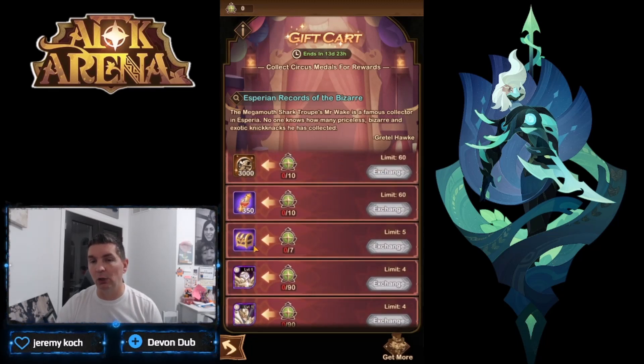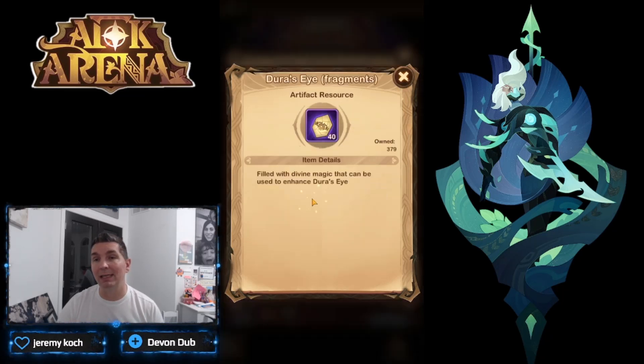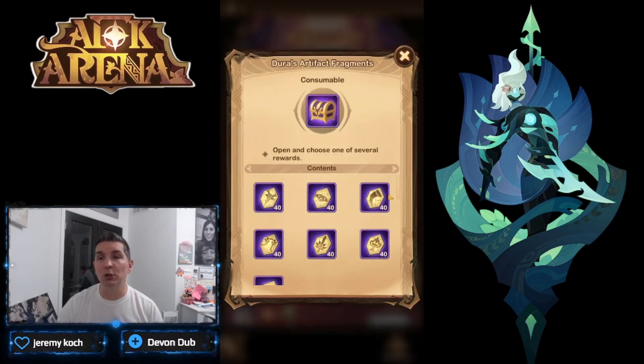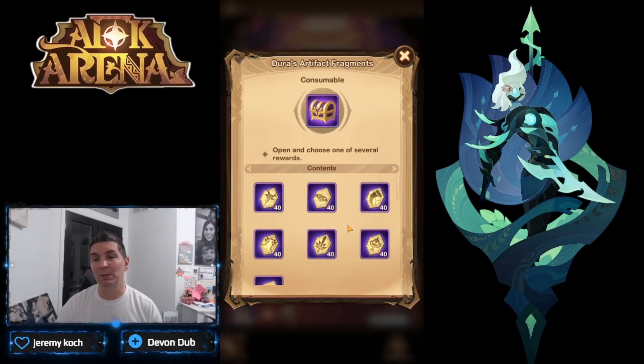One thing to point out for early players: if you're relatively early into AFK Arena, the Duras Artifacts are actually super effective because there are so many game modes that use two artifacts. The first is Duras's Eye, the second is Duras's Call — they're the two primary artifacts you want to get to five stars. They're used in Twisted Realm and campaign formations, so getting both to five stars is a pretty important call.